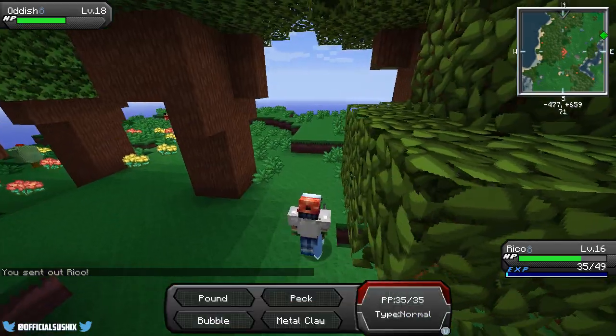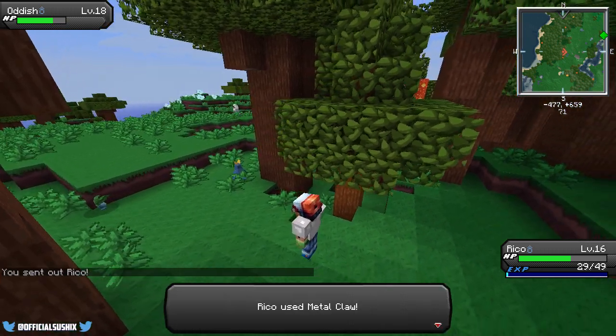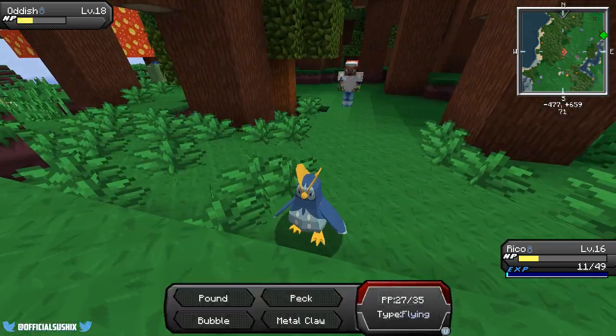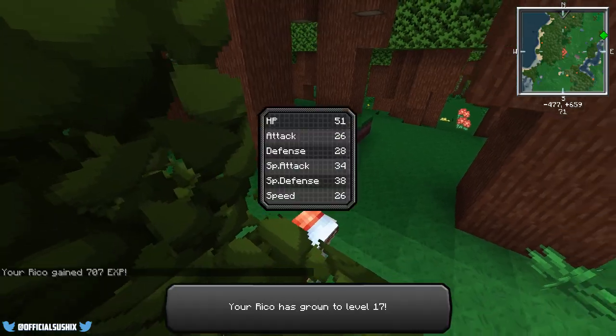We could take on a level 18 Oddish — let's do that. Peck. What about if we use Metal Claw? It missed. How's Metal Claw fair against Grass-type Pokemon? Let's just go with Peck. Oh no, we might lose this — nah, we got it. No worries. Level 17 — awesome.